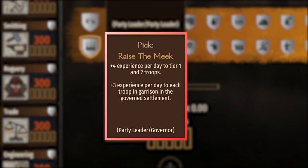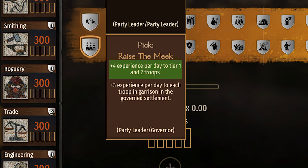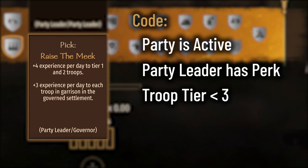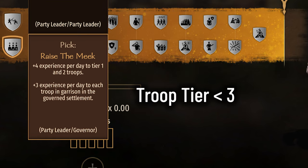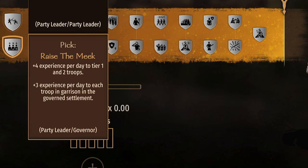The Leadership perk, Raise the Meek. The description says: plus 4 experience per day to tier 1 and 2. The code says it'll trigger if the party is active, the party leader has the perk, and the individual troop is less than tier 3. The description says tier 1 and 2, but the code says less than 3 — so all troops tier 0 through 2 will get the XP bonus. Tier 0? Yes — Peasants are tier 0, and they will also receive this XP bonus.